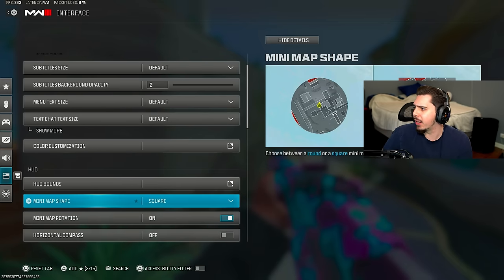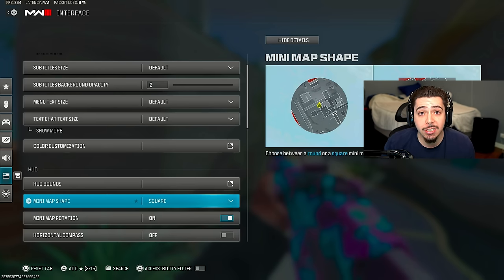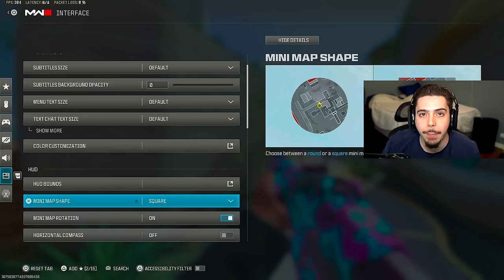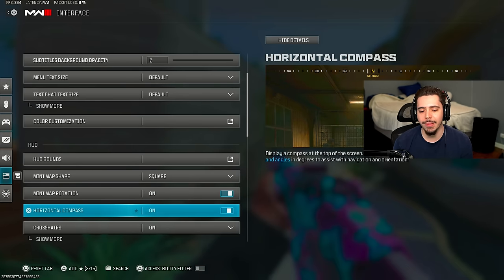My mini map is square. The square mini map shows a lot more of your map than the circle, and the mini map is one of the most important things in both Warzone and multiplayer — it shows you where enemies are. I use UAVs and advanced UAVs, so it only makes sense to maximize what you can see. Horizon compass I just have off since I don't use it.